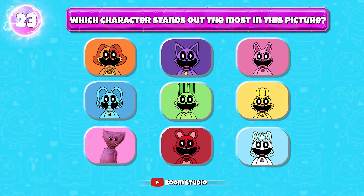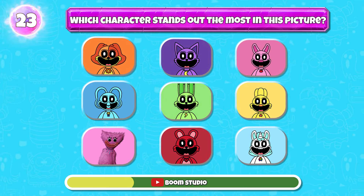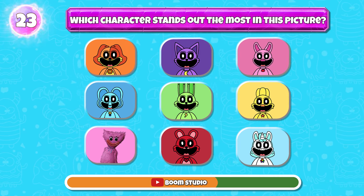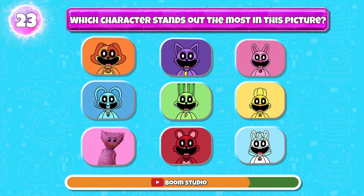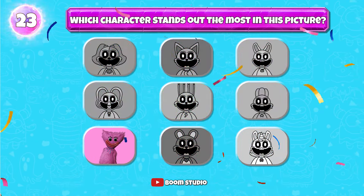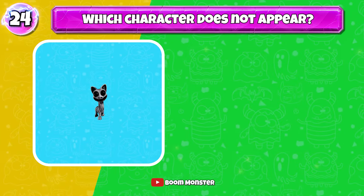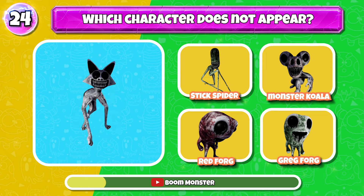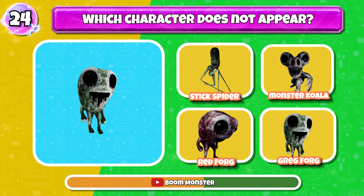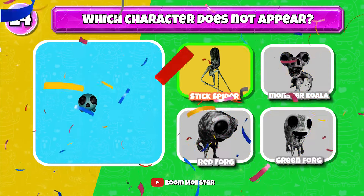Which character stands out the most in this picture? That would be Wuggy — only he does not have a shape originating from an animal. Which character does not appear in the video? The answer is Stick Spider.